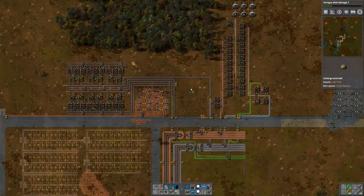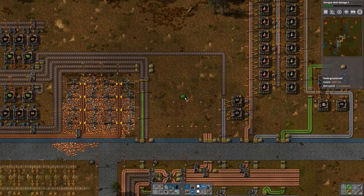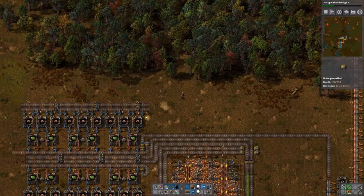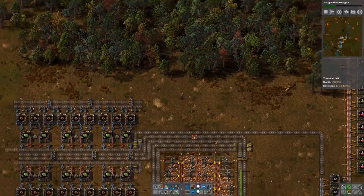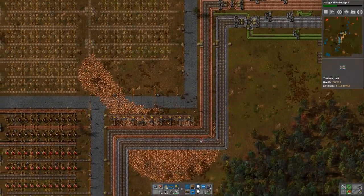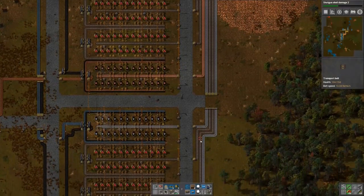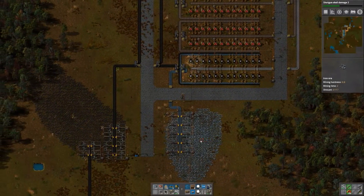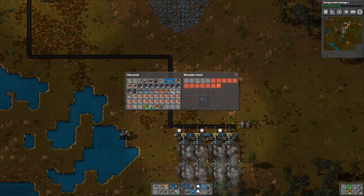So far it's not really spaghetti — everything looks pretty clean. I'm taking my time but it's worth it. I like to have things organized, that's for sure. This is the input line, we don't have much — we definitely need to set up a small belt factory here. That would be nice: belts, underground belts, and splitters or balancers. If we can figure that out, that would be great.